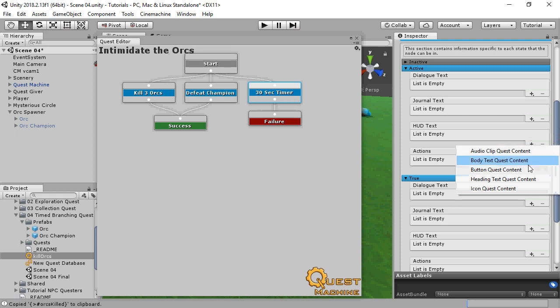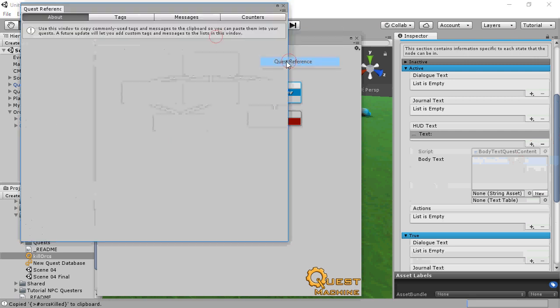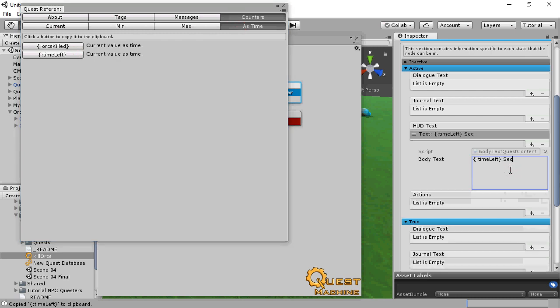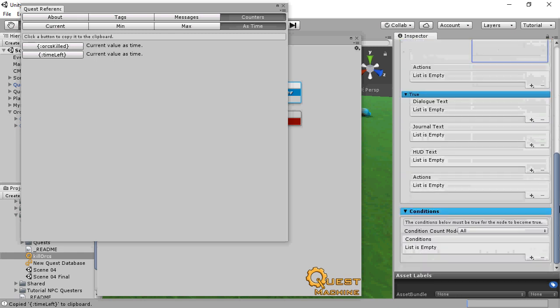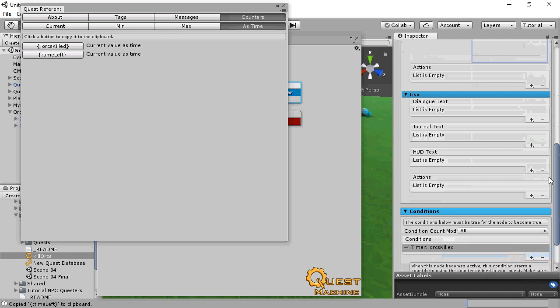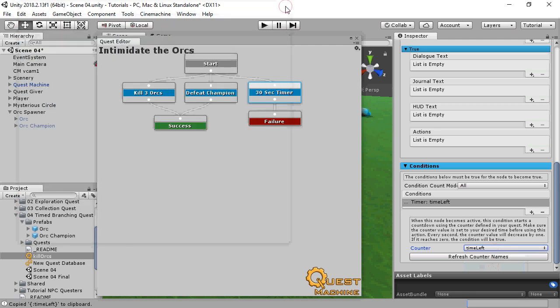On the Timer node, we'll show the value of the TimeLeft counter — this time we'll show it as a time format. For this node, we'll use a Timer condition, which counts down the value of the timer every second. When the counter reaches zero, the condition becomes true. In this case, when TimeLeft becomes zero, the failure state becomes true.